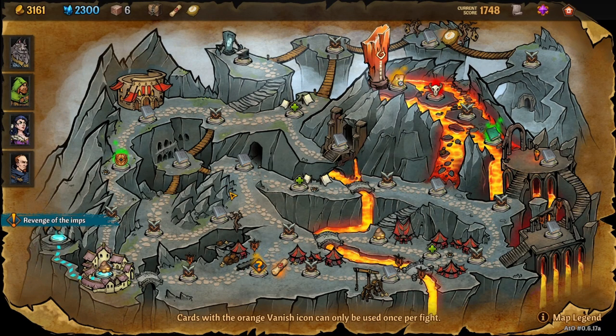Hello everybody, my name is Ochar and this is Across the Obelisk, another episode of my Let's Play series. We are through to Velkrath Mountains — I believe it's called. This is the second map that I'm doing right now. You can do the second and third map in either order.